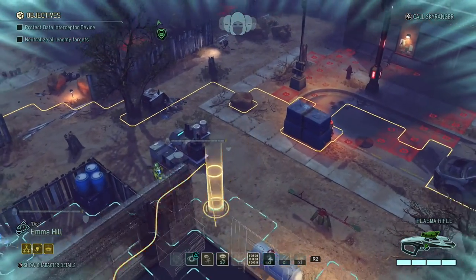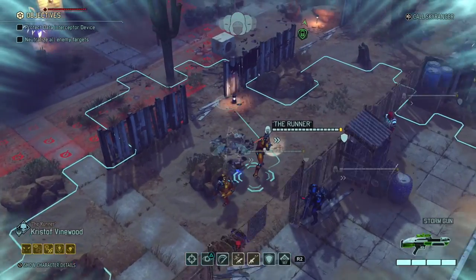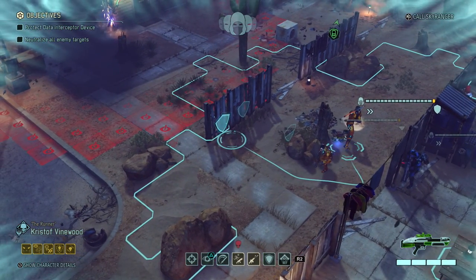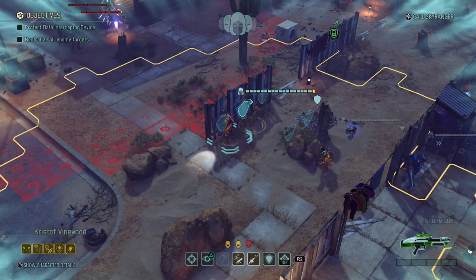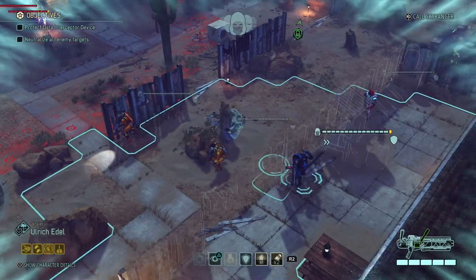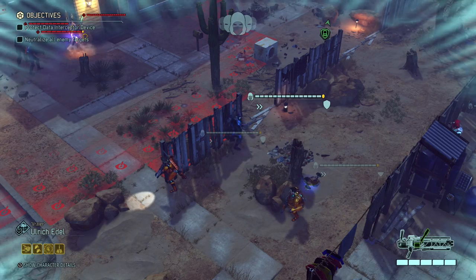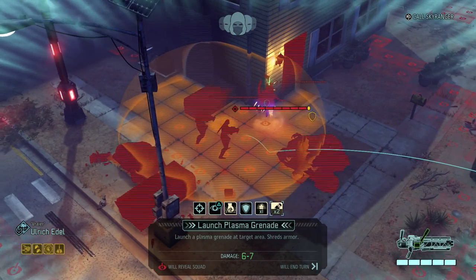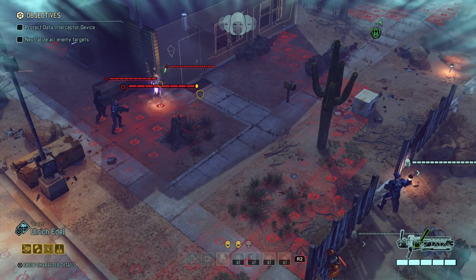I'm gonna put her over here on the corner. I don't have any reason not to start firing at that Archon over there, so I'm gonna put Kistov over here - hopefully seeing a bit more of the area. And then I think Ulrich should be the one to start it off. As always Ulrich, get in there and toss a grenade out in the open. We're gonna get everything back soon anyway, so let's just explode the Archon.